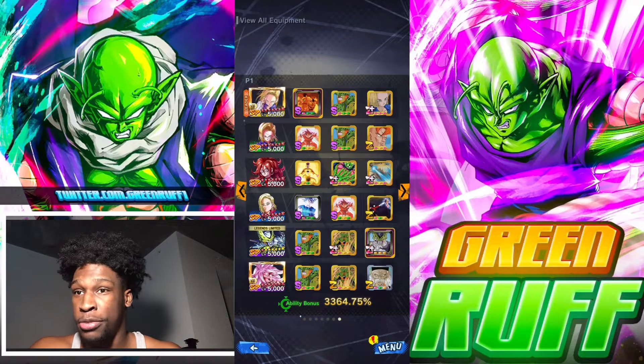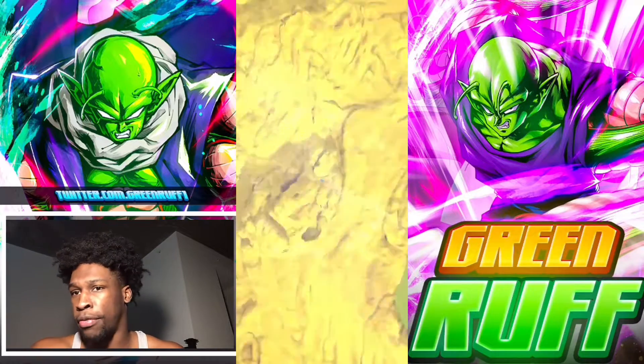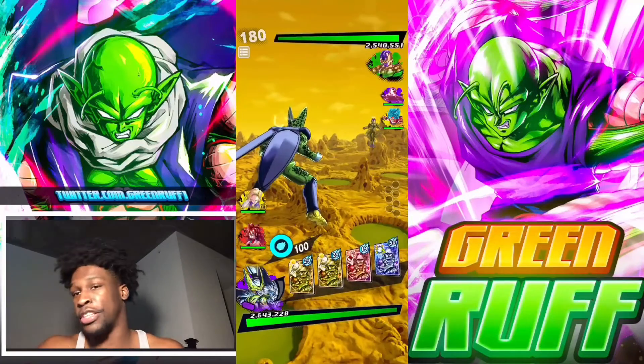Every time she's facing a new enemy, her card draw speed reduces. She gets 10 ki when she pops the blast, and she does extra damage when she pops the strike. Let's get on these matches.